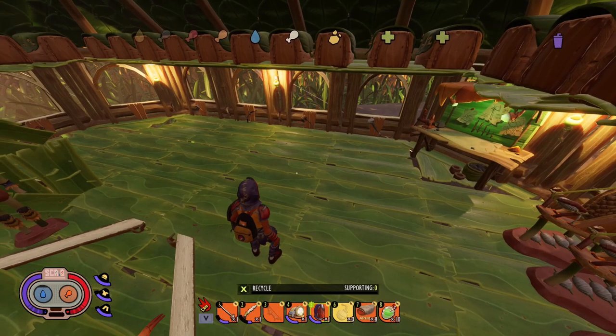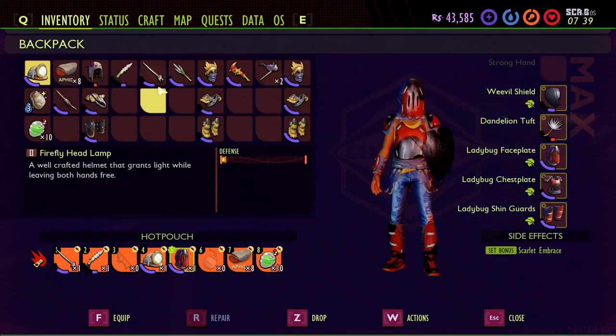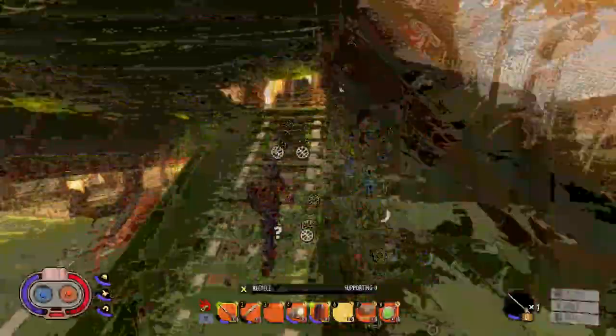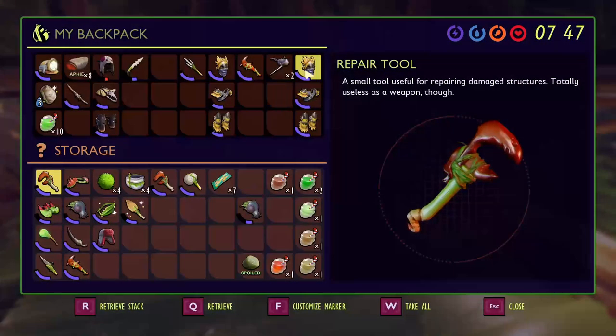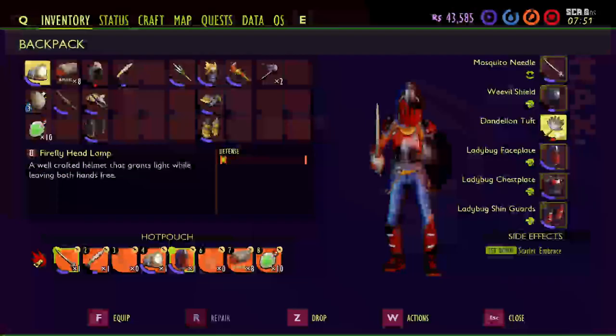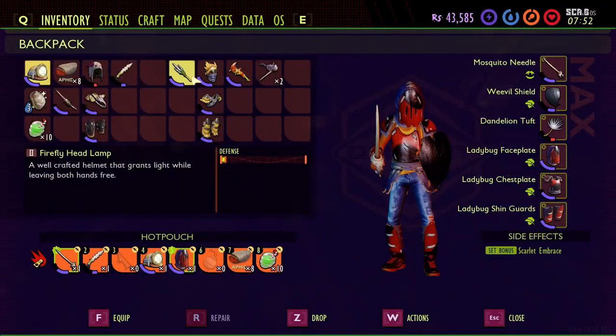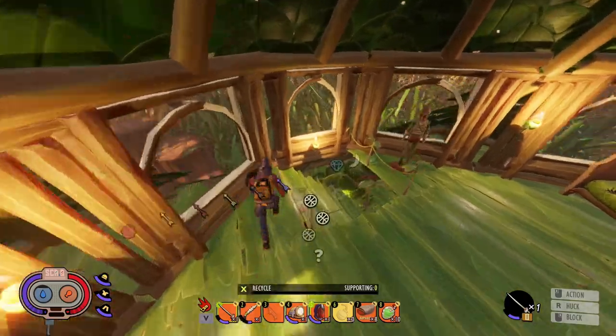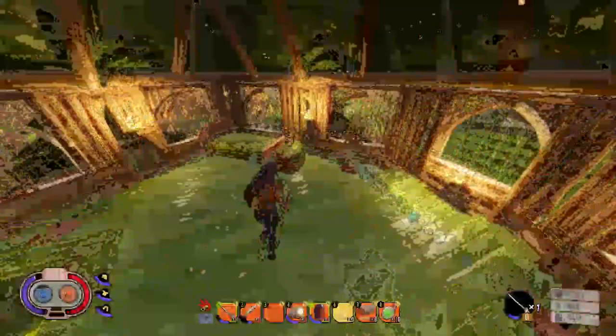One cool thing: equipped items no longer take up backpack space. So when you're wearing armor, it doesn't take up space in your backpack anymore — it's all over to the side, nice and clean. Same with your dandelion tuft. If you're running around switching between spear, dagger, and sword while keeping the shield equipped, those six equipment slots stay out of your inventory, which is very helpful.